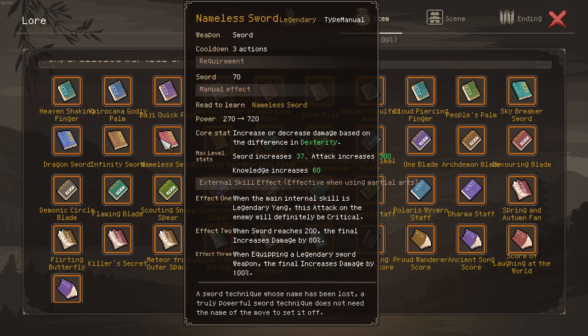We will look at the nameless sword right now. Effect 2 grants 80% damage, effect 3 grants 100% damage.